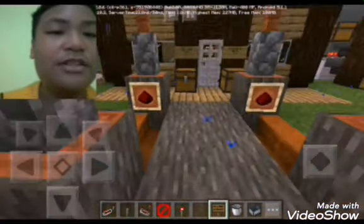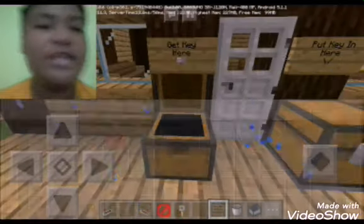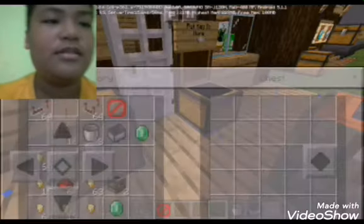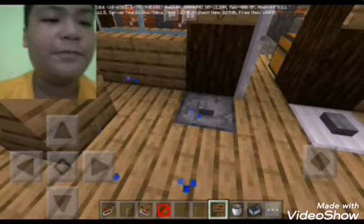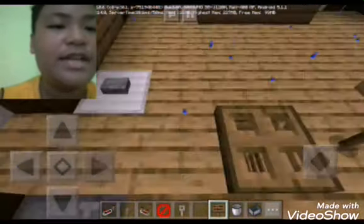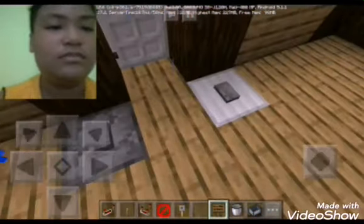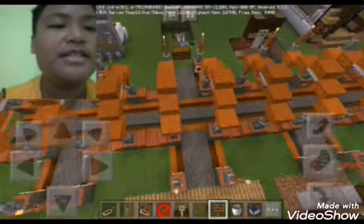Next creation is the key lock door. I think this is just normal — you put the key in, it opens. Then you press it two times and you can get your key back, and then you go out.